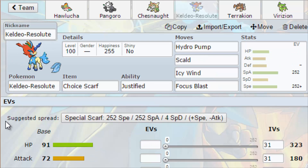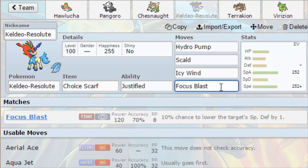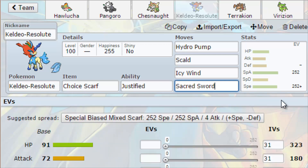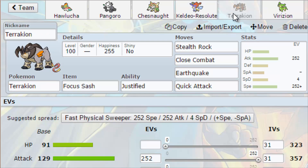Next we've got Keldeo with the Choice Scarf, Justified — Hydro Pump, Scald, Icy Wind, Focus Blast. I had Sacred Sword to begin with but switched it. I realized with some people using Chansey and Blissey, Focus Blast gives me an option to hit them. It's a Hasty nature, max special attack, max speed, and investment in attack.